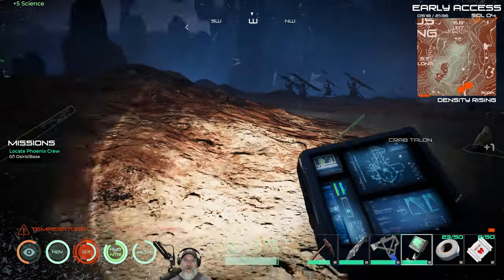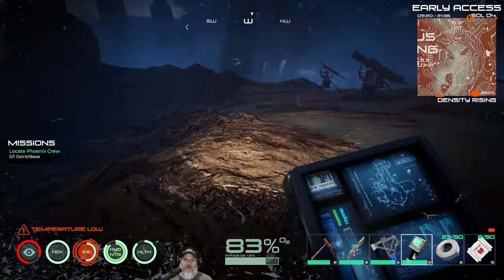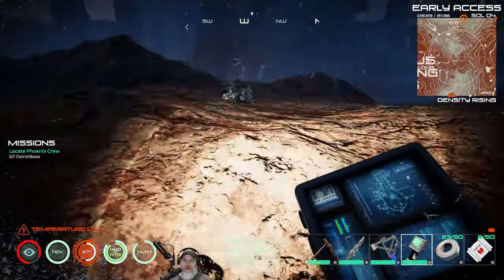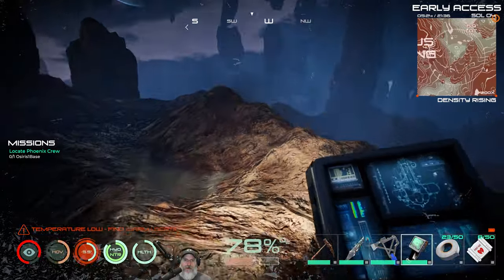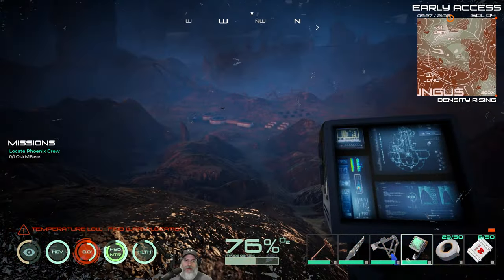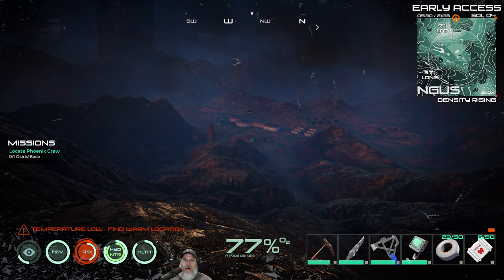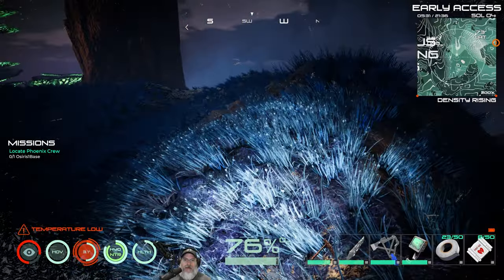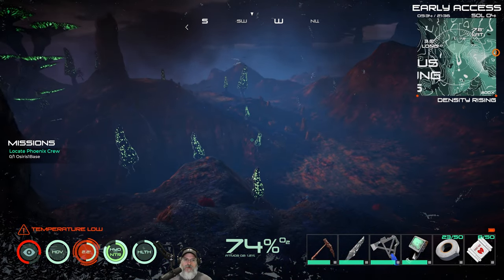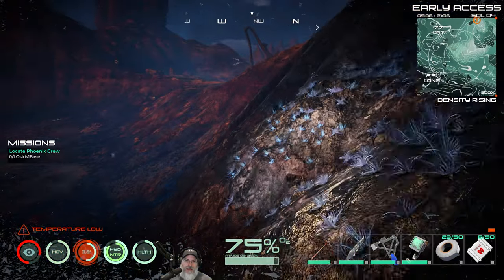Let's grab this crab talon because we're going to need it. There are a couple other crab pieces we're going to need for stuff too. I just realized that the blood leaf forest is actually going to be closer than mine two. So we're just going to head over there because that's where we're going to find lead. Down there, all those buildings - that's Phoenix Base - that's where the quest wants us to go, but we'll do that probably on the way back towards the beginning of tomorrow's episode.